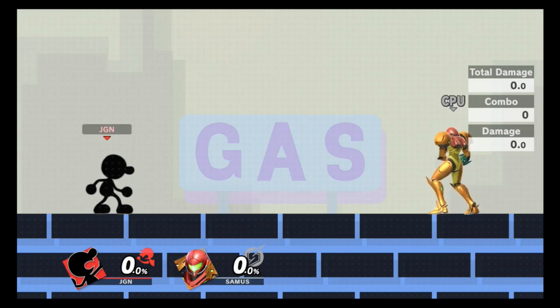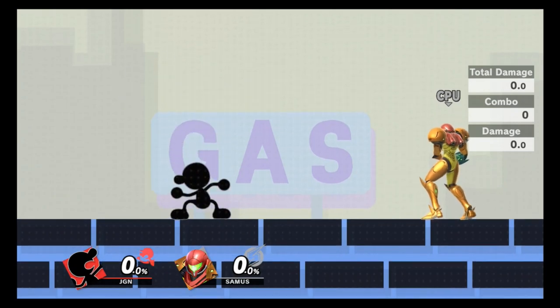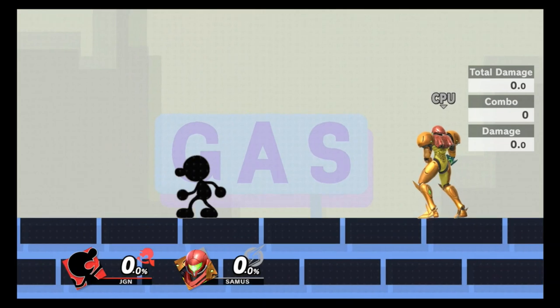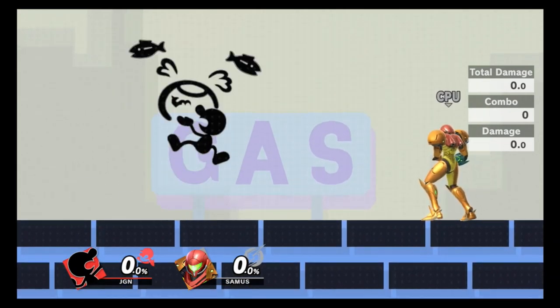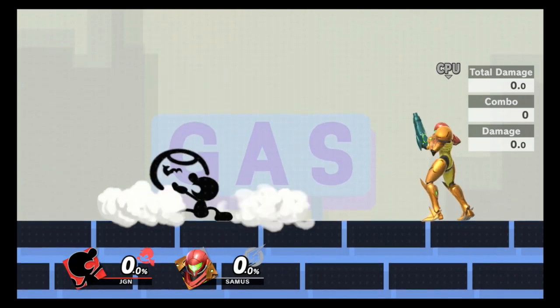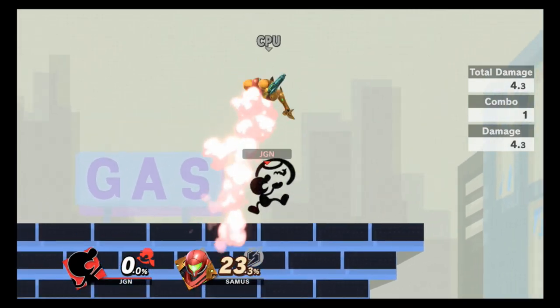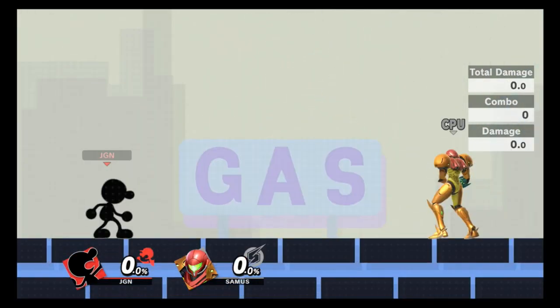Game & Watch has some of the best aerials in the game — most are very safe, extremely hard to punish, and great for juggling. If you're serious about playing Game & Watch, get used to juggling. Starting with neutral air: he releases a fish from a bowl. The bowl itself is a hitbox, the fish are also a hitbox, and the hitbox follows the fish in a line pattern. This move is incredibly good for juggling opponents.